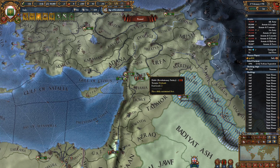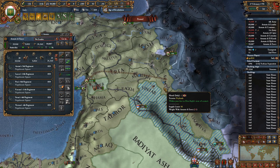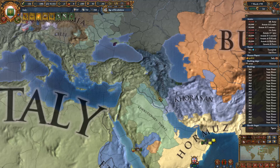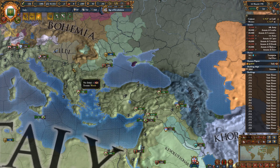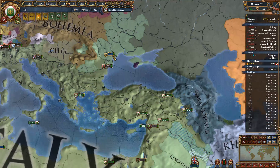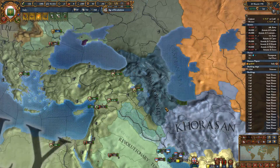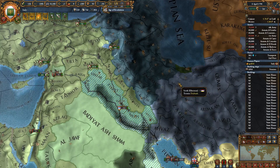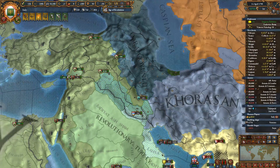I probably need to grab that later. I know that we're not done — well, I was going to say the Ottomans, the Turkish. I think we're done with the Turks up here. I think there might be one more problem — I think we do need to grab Tolku still. That's true. I have to remember to do that the next war, because the next war with the Ottomans is supposed to be the last war with the Ottomans. Whether or not that works out, we'll see.